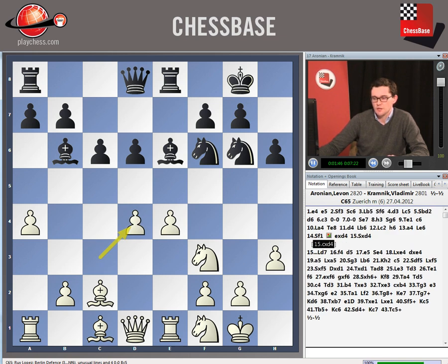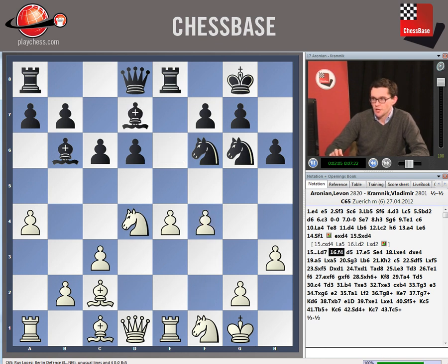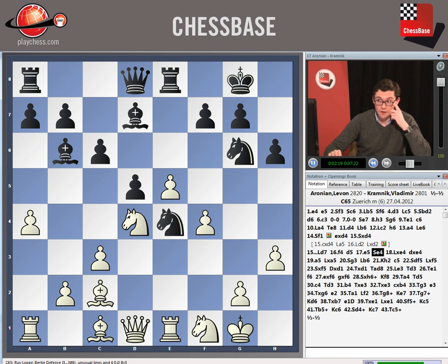Cxd4 would have been more standard, when black can play bishop a5, trade bishops and then bring his queen to b6, with perhaps some advantage for white in view of his strong pawn center. But Aronian decided to take with a knight and then play f4 to try to gain some kingside space. And Kramnik responded with an excellent pawn sacrifice: d5, e5, and knight e4.